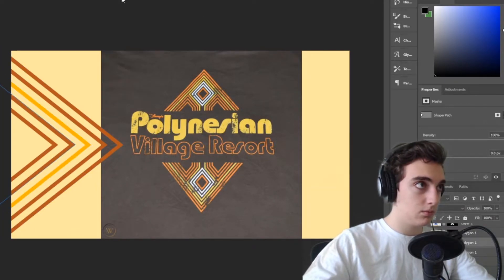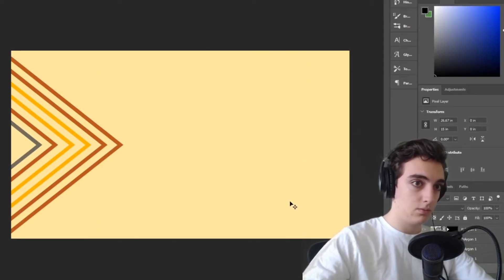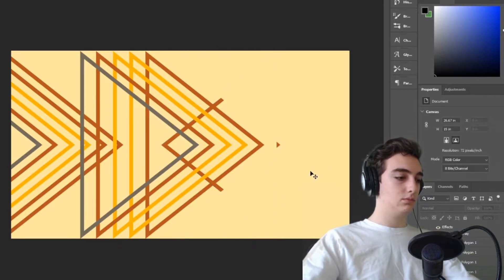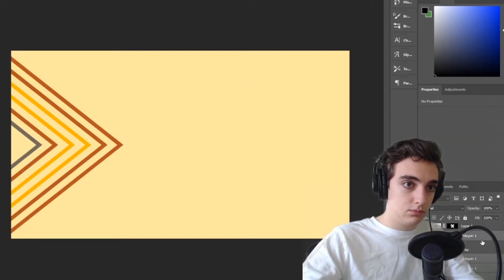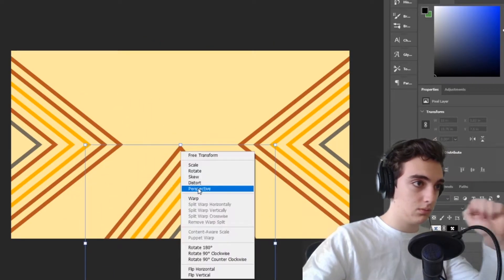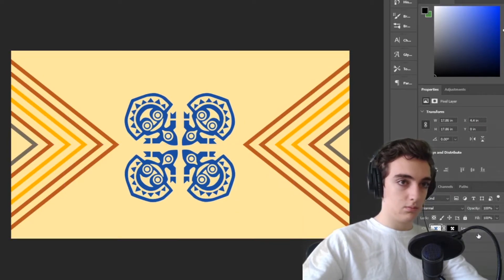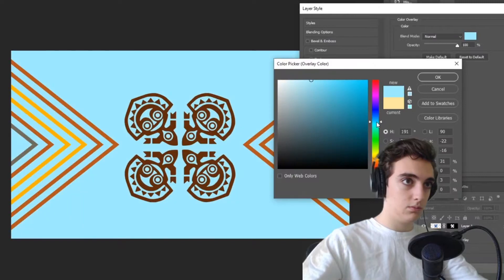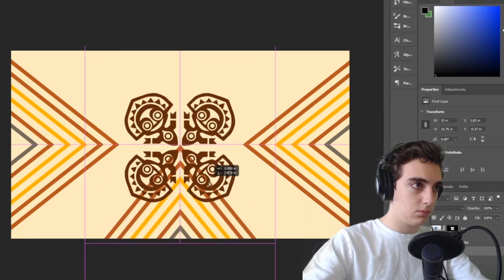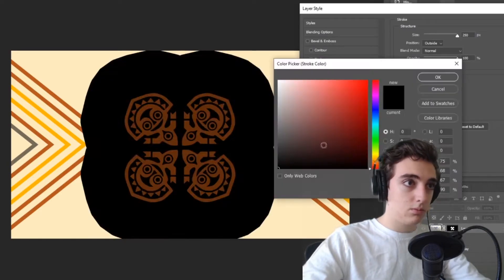I brought back the other design I liked so I could model some of the colors off it and started playing around with the different colors I wanted. I tried copying it but then the triangles started being weird again, so I had to merge some layers and rasterize them to figure it out. I played around with a four-way design but didn't like that, so I put the main design back in the center and made it a slightly darker brown. I couldn't tell if I wanted to fill the space at the top or bottom — tested something but ultimately didn't like it.